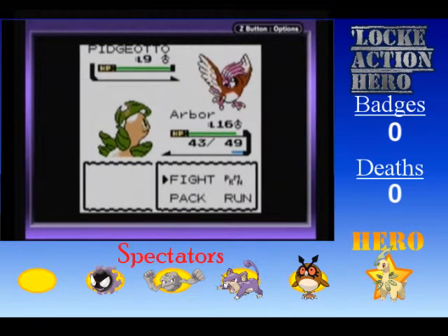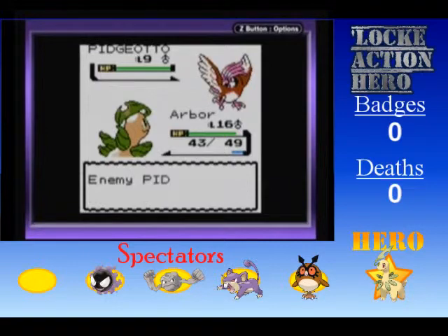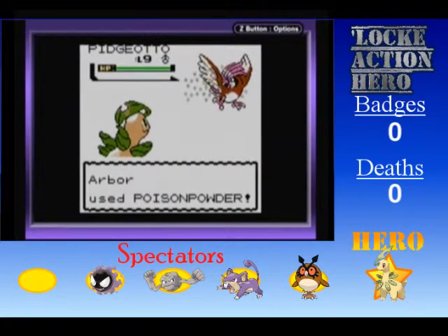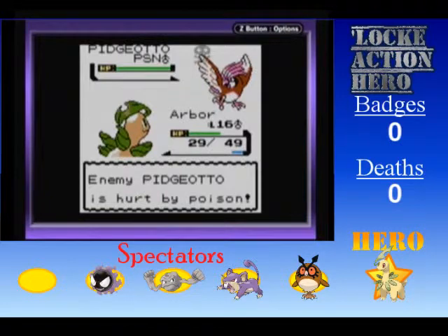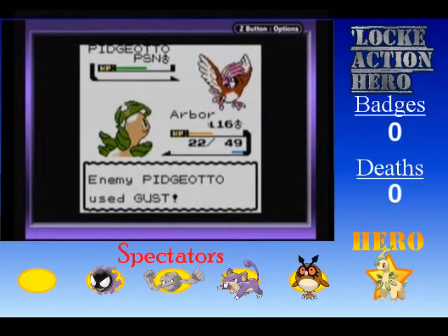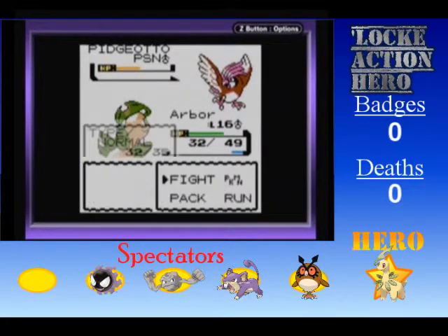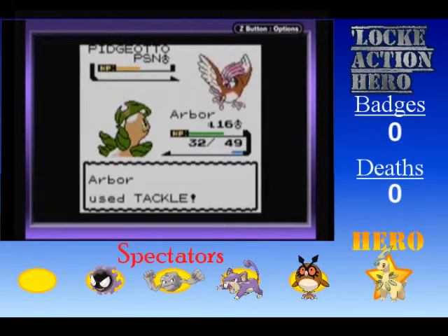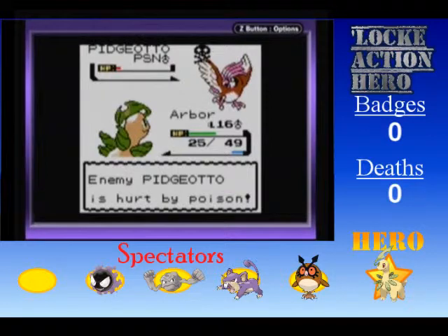Pidgeotto at level 9. I'm gonna start off with a Poison Powder — I'm gonna try to poison it. I know that. Super effective attack is not that bad. Okay. Slightly less scared. We got a berry on Arbor. I don't think that's gonna kill it — it does!